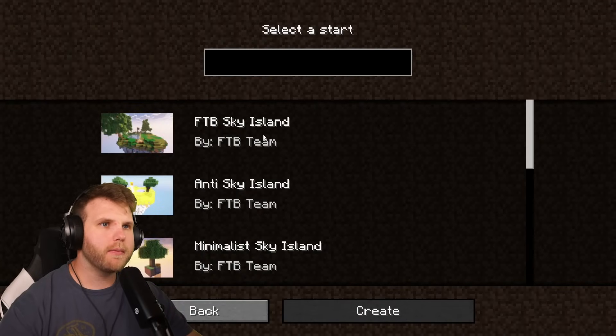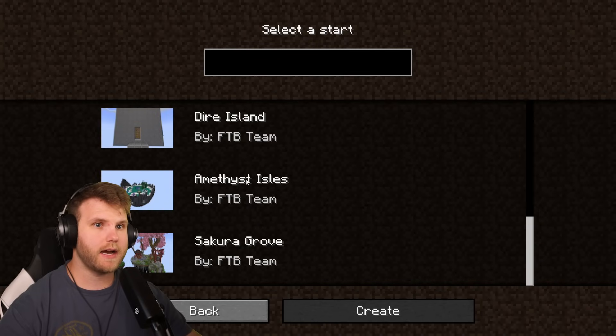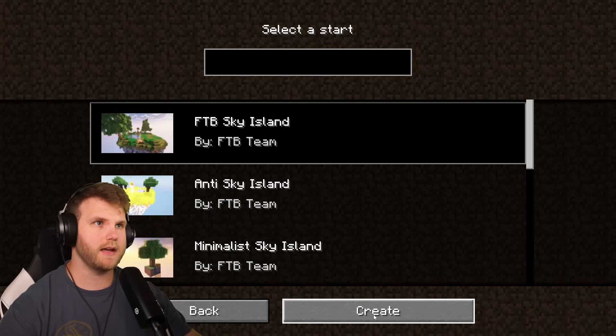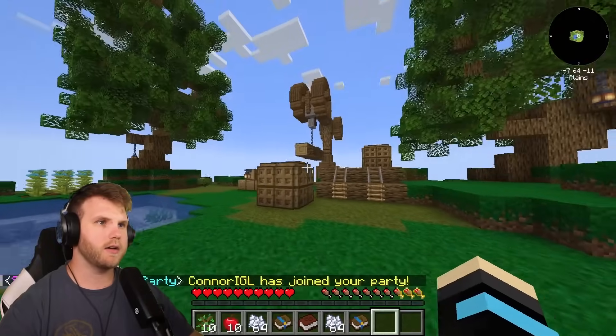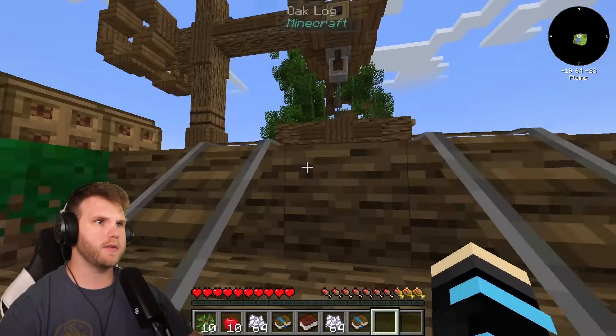We can pick a sky island — what kind do we want? There's FTB Sky, minimal sky island, compact, dire, amethyst, or Sakura Grove. I think I'm going to go with just the FTB sky island and see how it goes. Okay, so this looks like a pretty basic skyblock setup with some minimal stuff to work through.